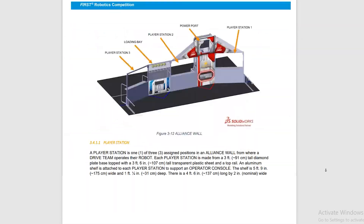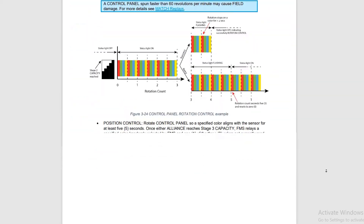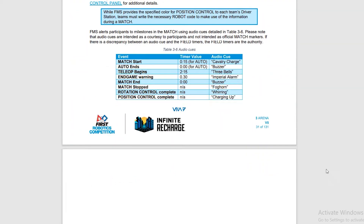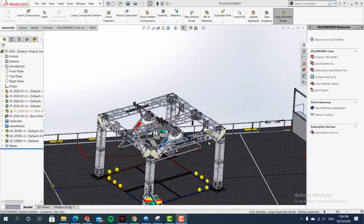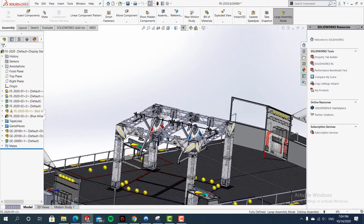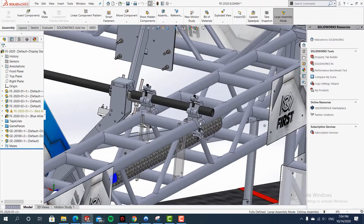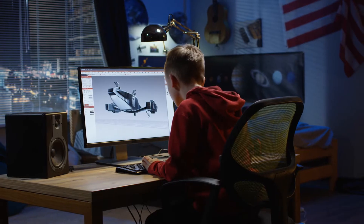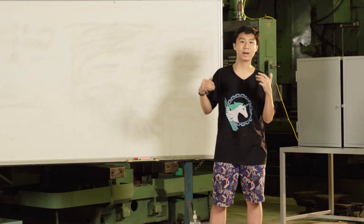Alongside that is the CAD file of the game field that, while pretty, contains every single nut and bolt imaginable, making the CAD file exclusively large and very hard to read on a typical laptop. The same goes for other robotics competitions such as VEX Robotics, where we get around 60 pages — which is better, but still way too complicated.